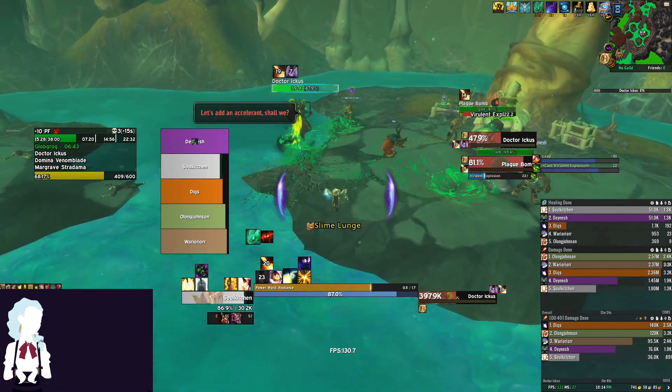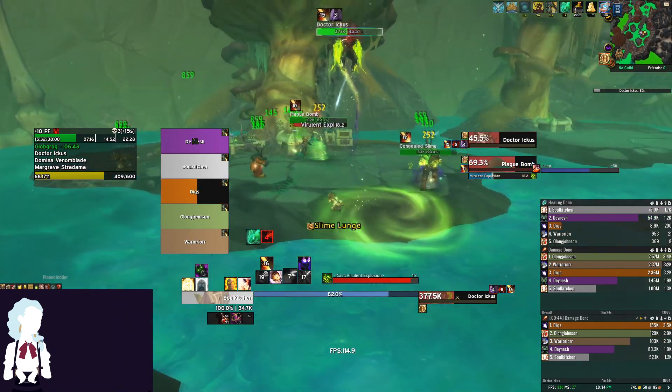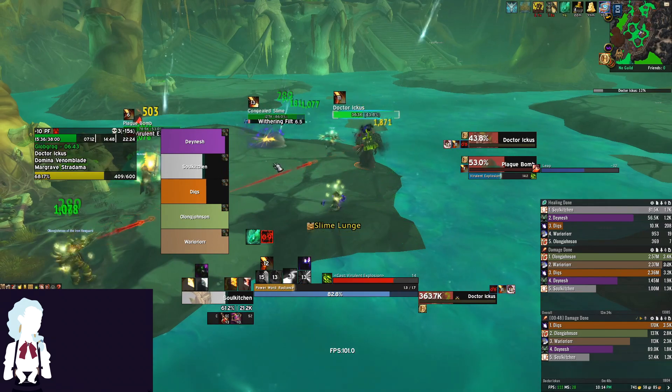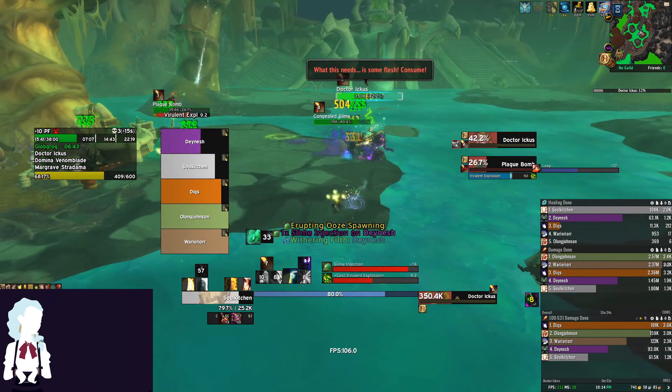Other than this, focus on helping your group deal damage to the Plague Bombs that spawn when the boss jumps to a new platform. The only real healing check in this fight is avoidable mechanics and some light ticking dots that are applied from the various debuffs that we are dispelling.